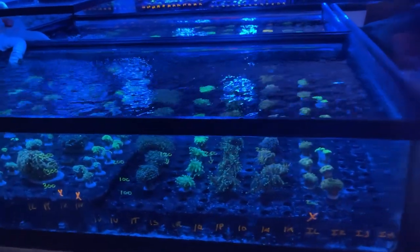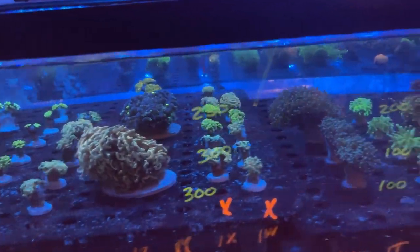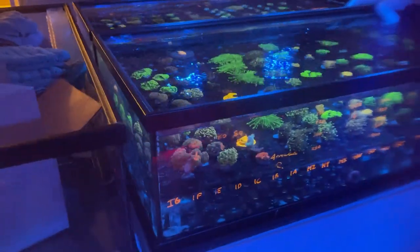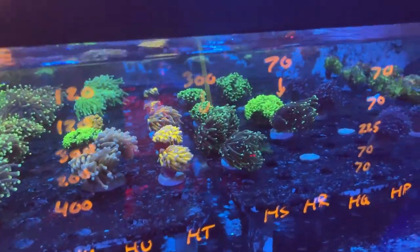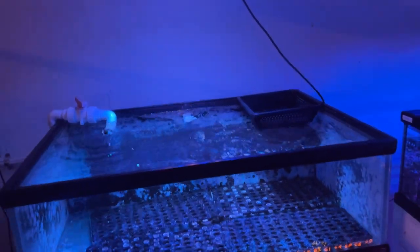Our other new tanks are these right here — just more online corals. As you can see right now they're filled pretty much all with euphilia: some torches, a couple hammers, some frog spawns, as well as a really nice new meat coral we got in — that guy is huge. This system is going to be most likely a mushroom tank once we get it plumbed and drilled. And then we've got some more euphilia here, and this tank is most likely going to house our larger pieces — trachophilias, brains, things like that.